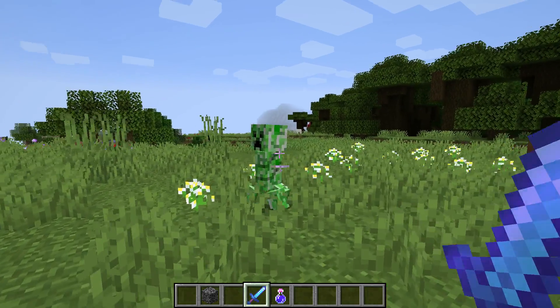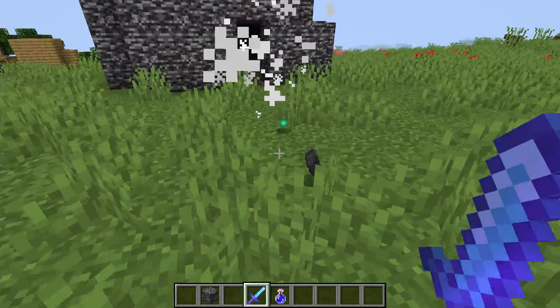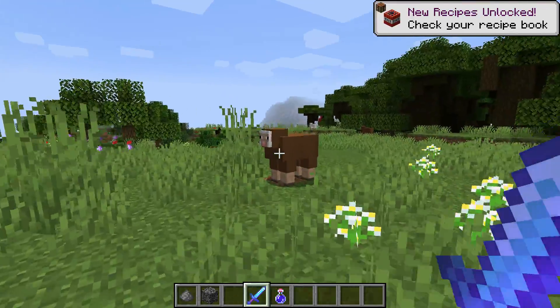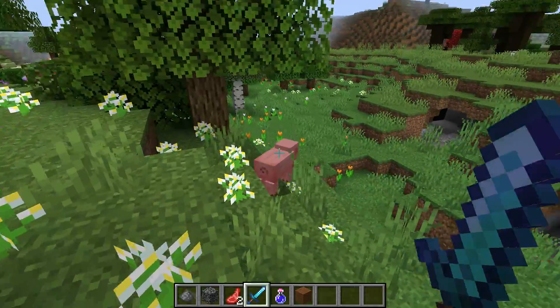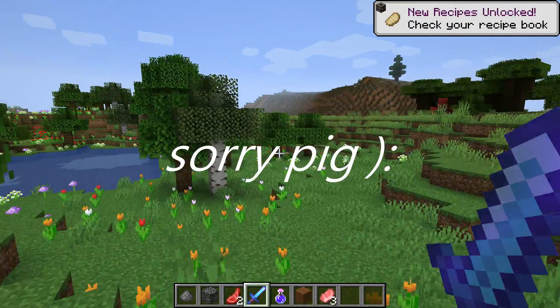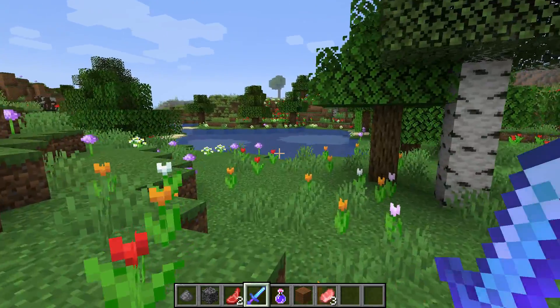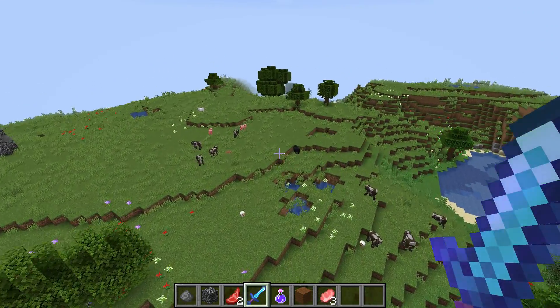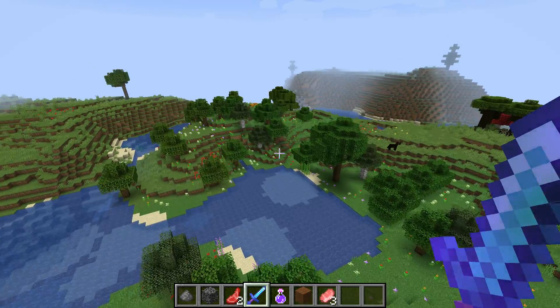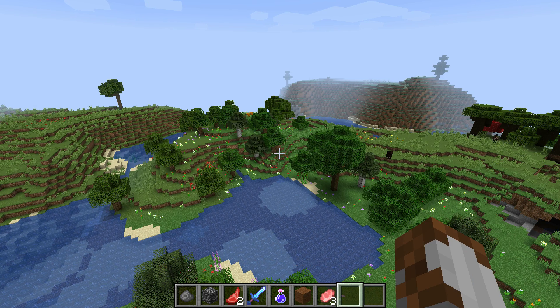Oh no, there's a creeper! Creepers are really annoying — what you gotta do is hit them before they blow up. There! You always get some sweet stuff from them. How about we do the Wither in another episode — this is fun just destroying things! Wow, let me fly up. I just noticed how beautiful this world is — picked the right world for sure!